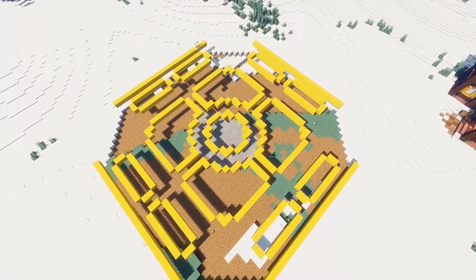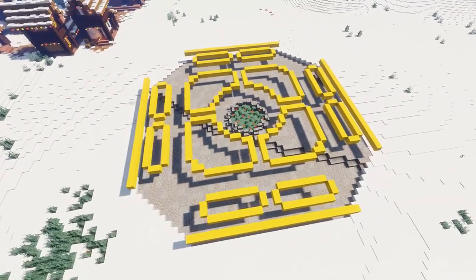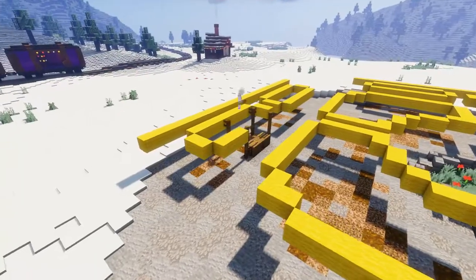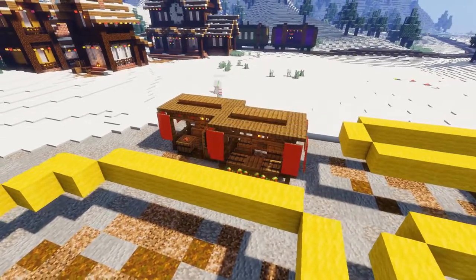The first step I did was plan out where I wanted everything to go, and that's what all this yellow wool is for, because it's a lot easier to fix mistakes at the beginning of a build, rather than figuring out at the end that you really wanted everything scooted over by like three blocks. And don't ask me why I always use yellow wool for this step — I honestly don't know, it just feels most natural.